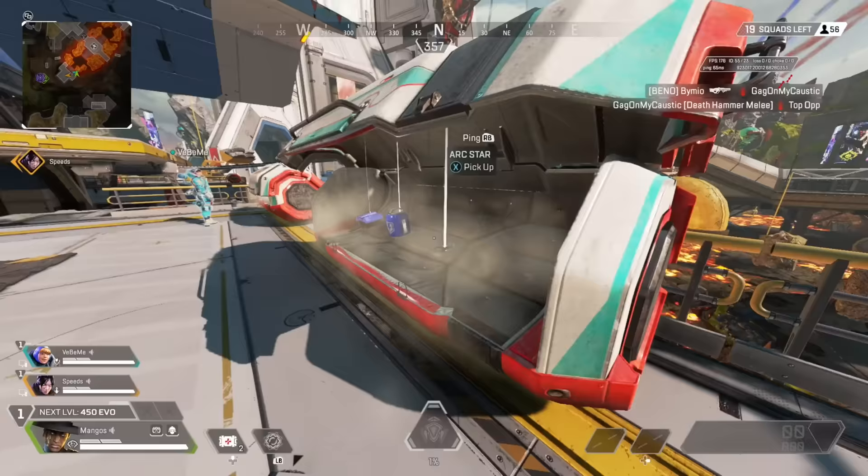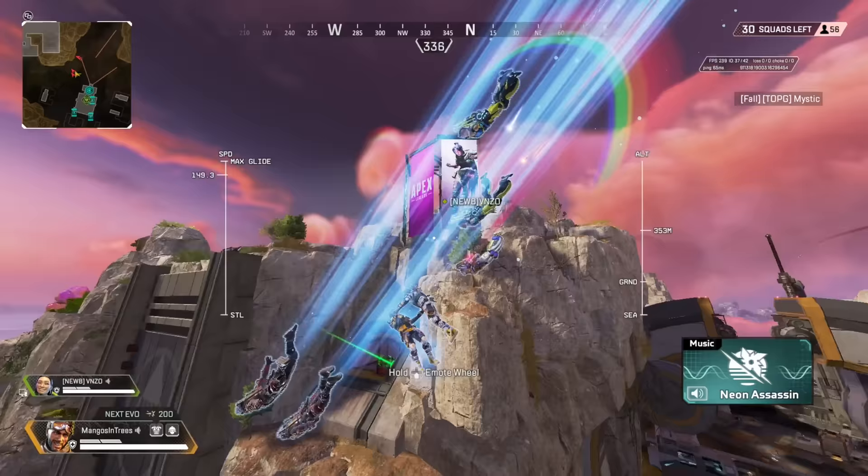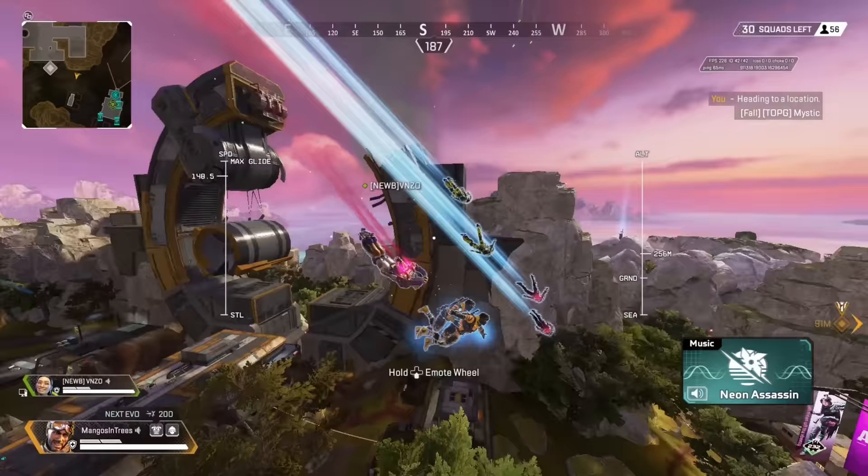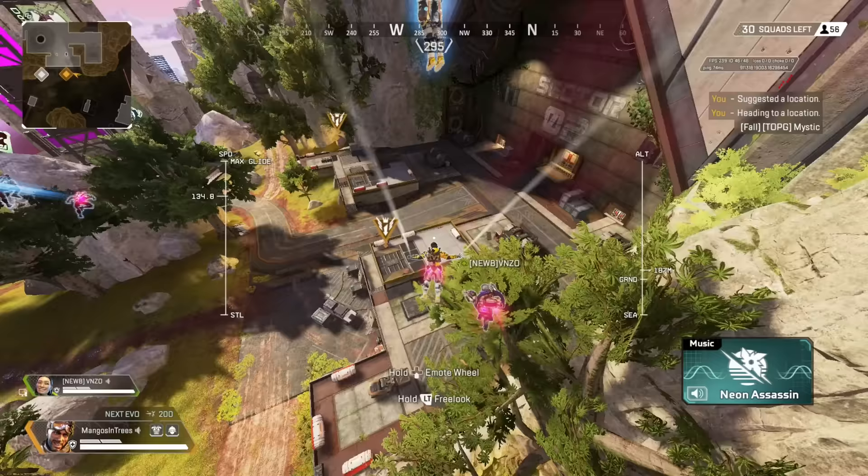It works the other way around — if you aren't the jump master, you're able to break off as soon as you want and land in the area you want. What usually screws up players, particularly while solo queuing, is they'll be the jump master, ping a spot they want to land, be uncontested, and then one or two of their randoms land right on top of them.